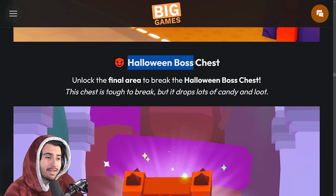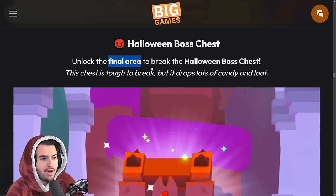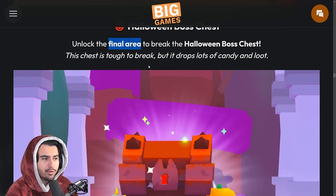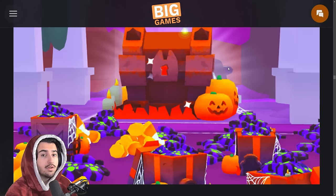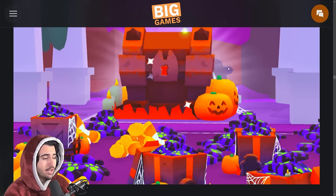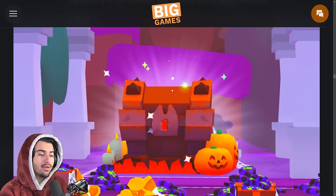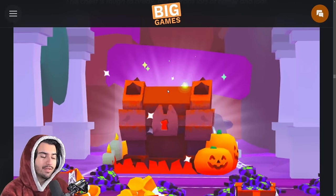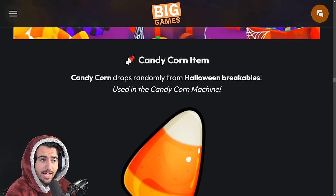To get candy, you can find giant pumpkins around the Halloween event world and destroy them for a ton of candy. Another way to get candy is by destroying the Halloween boss chest, found in the final area of the Halloween event world — it drops tons of candy as well as loot. If it's actually difficult to destroy this chest, nightmare orbs should go up in price.